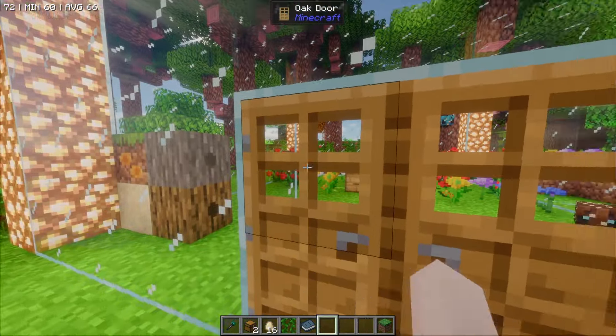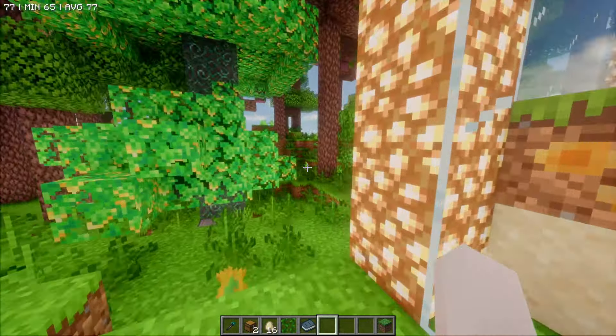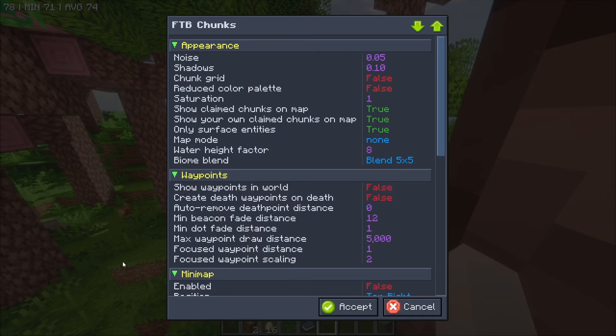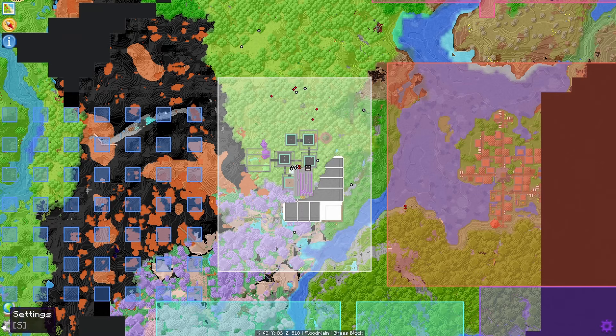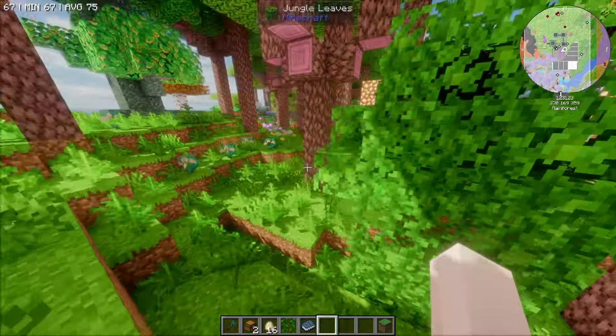Oh, this door's open. That doesn't seem good. I don't think I opened it. Hopefully none of their bees got out. I just realized we don't have the mini map on. I thought it was asking me to save the changes. Accept. All right, we've got a mini map. That might help. So apiary up there.